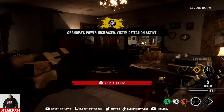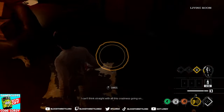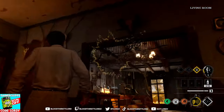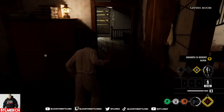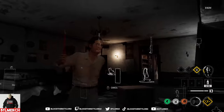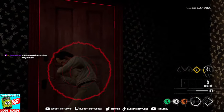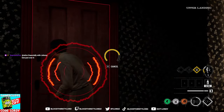Grandpa's at level one - nobody escapes hell now, they literally can't move. Someone's upstairs - upstairs once, upstairs in the office area.